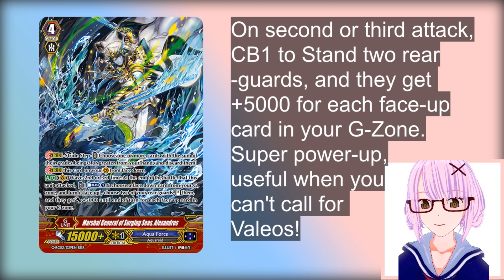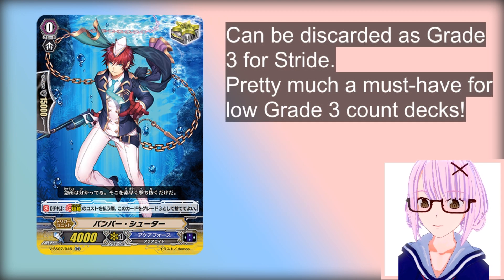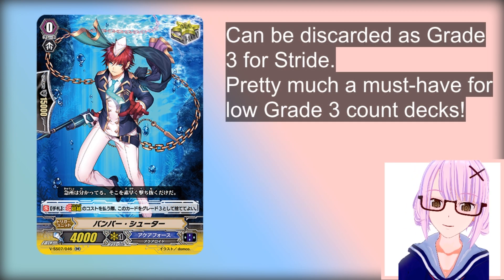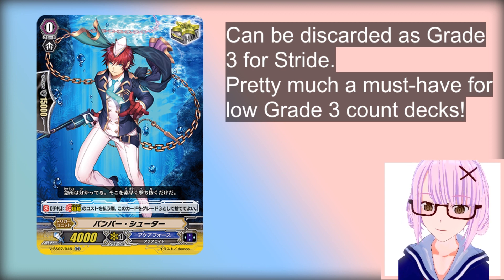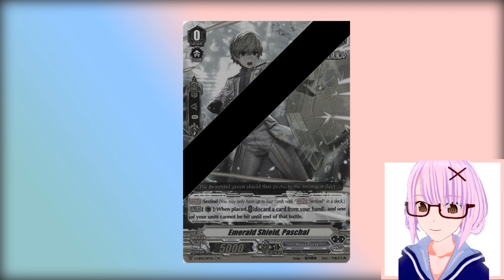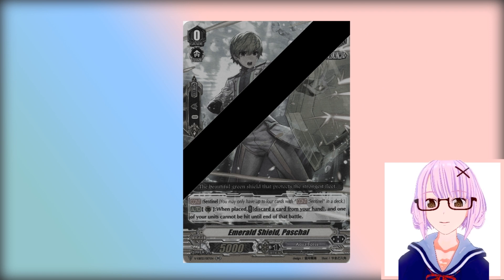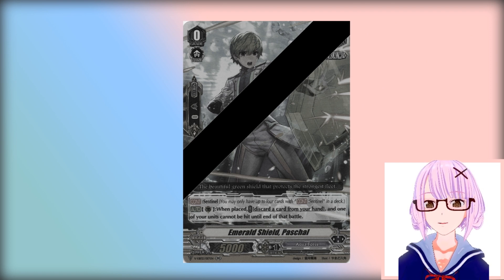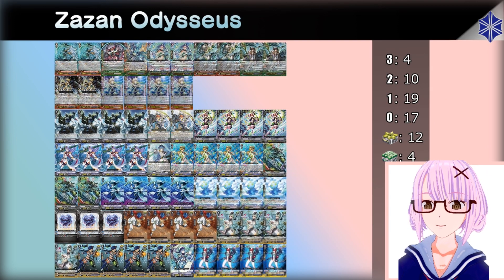For the trigger lineup, we're running 12 crits. We also have the new crit from Premium Collection — a strider crit — mostly so you can stride whenever you want to and not be stuck on Grade 3 without discarding too many cards. We don't play PGs because PGs don't exist in Zazon format — you want to call your Vanillas.